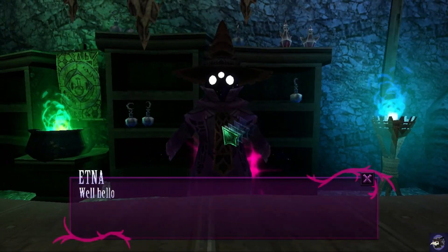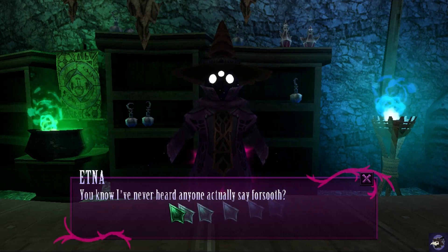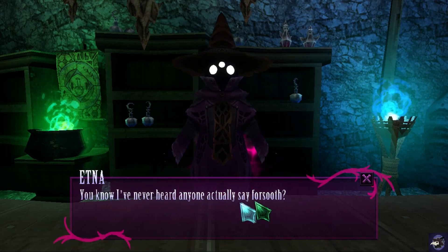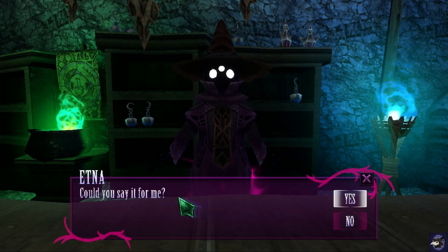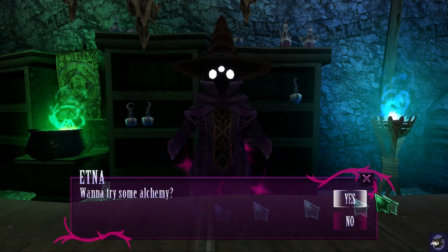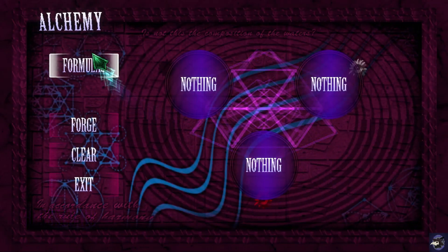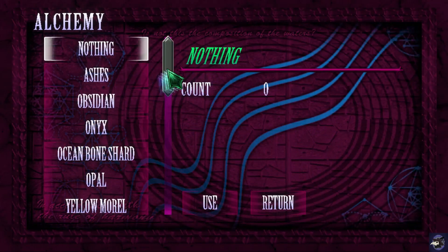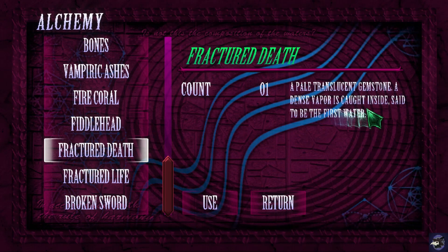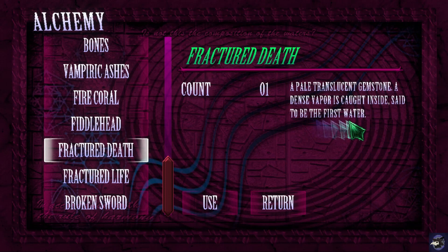I never heard anyone actually say 'forsooth.' Could you say it for me? Sure. I don't know what I expected. I'll try some alchemy. So we are going to combine the Fractured Death — a pale translucent gemstone, a dense vapor is caught inside, said to be the first water.